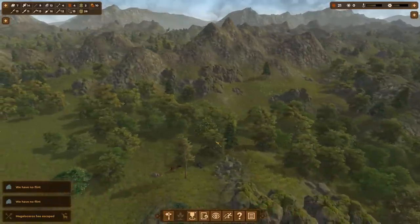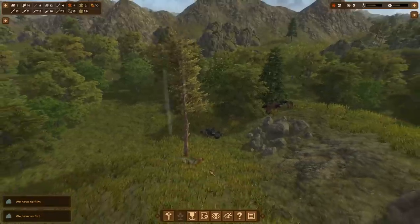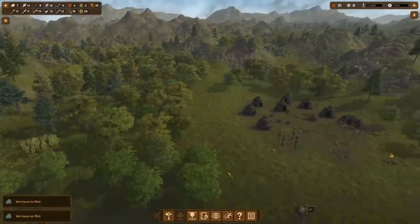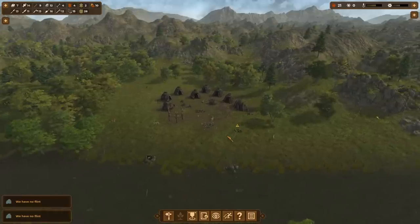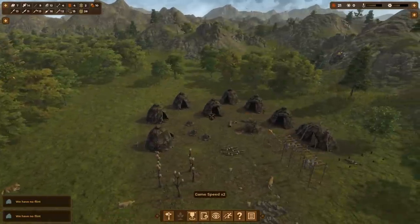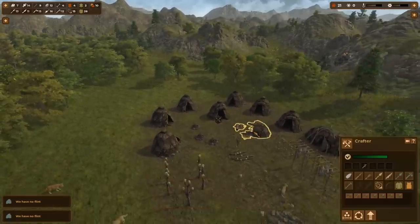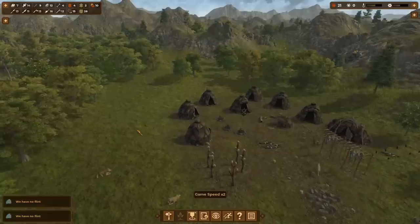Flint is the most important thing you can get until you reach metal age — like copper, bronze, that type of thing. Let's speed up time a little bit and see if we can do some trades. We've got plenty of tools. Tools are the best thing to trade with, I think — especially spears, for example. So we want to make sure we keep making some of that stuff, and we're making tools continuously.